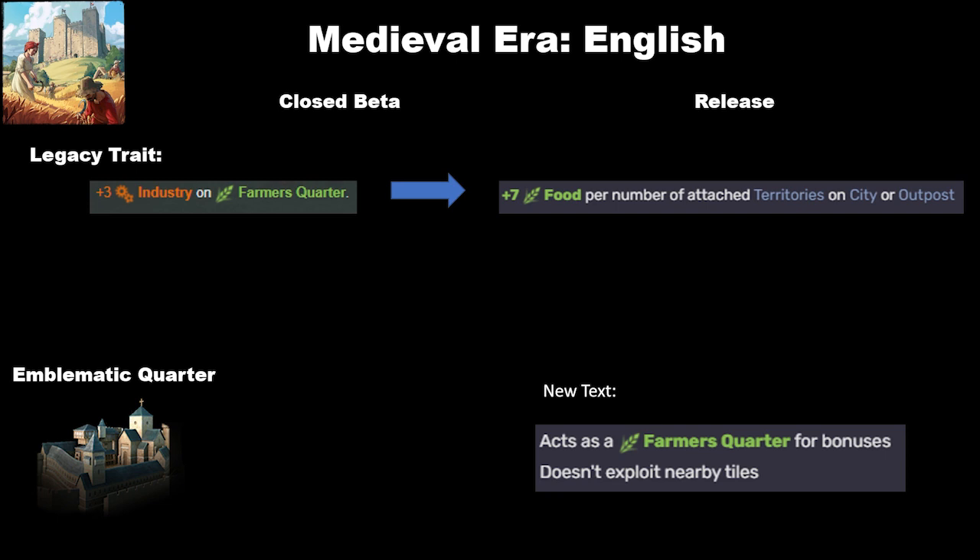This plus 7 food per number of attached territories is a little better in my opinion. It's probably only going to end up supporting like two pops on each of your cities, so it's not amazing, but it is food you get for free. I do think this could probably be up to plus 10 or plus 12 without breaking the game. Also, the stronghold has added text indicating it acts as a farmers' quarter for bonuses but doesn't exploit nearby tiles. So you can place it among your agrarian quarters and still get food benefits — giving you an actual reason to build the stronghold over another agrarian quarter.